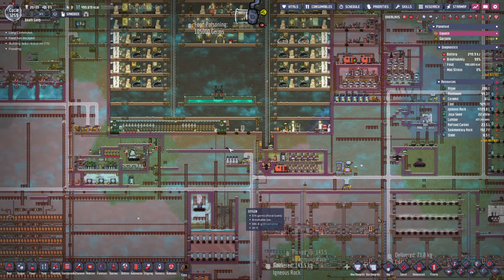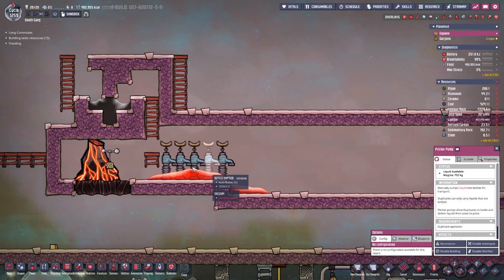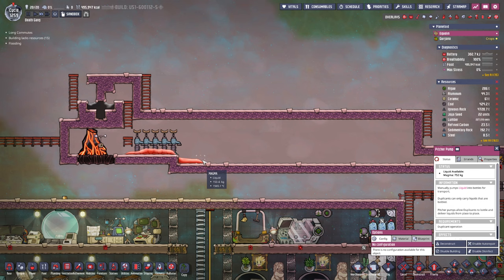Things are just going dandy. No real issues to speak of. Let's have a look at the boiler. I've put in a ceramic pitcher pump here, and they've just dropped off their first bit of magma. You can see it doesn't flow very far, so we need to fill this up to a certain level in order for that to work properly.